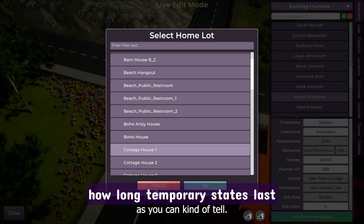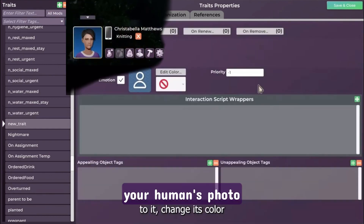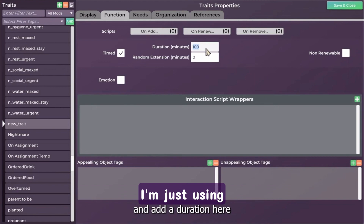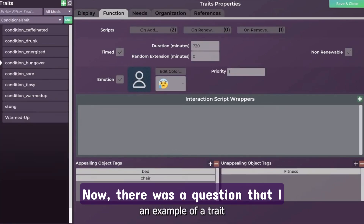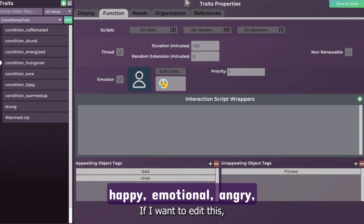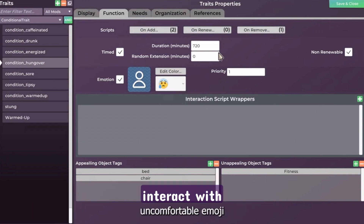We can control how long temporary states last and whether emotions are affected. I like the little emojis that represent them, which look to be the same ones that are next to your human's photo in game mode. There was a question I was discussing with another player about hangovers that has now been answered. There are different types of drunks — we could be able to make happy, emotional, angry, flirtatious, bold, or even inspired types of drunks in Life by You. And thinking about it further, even how those types of drunks interact with each other and others.